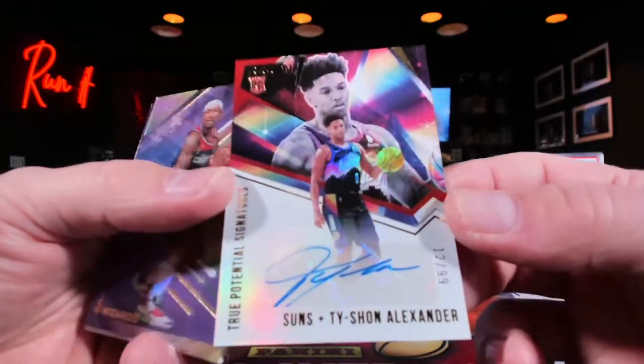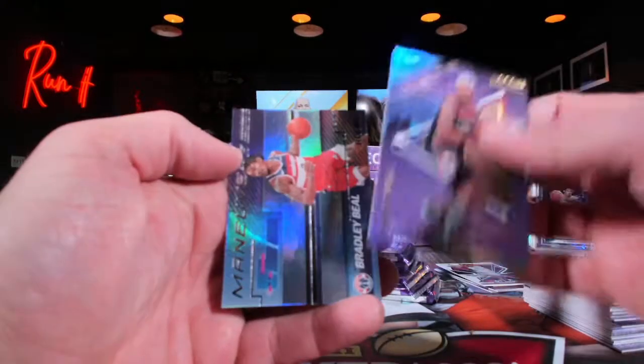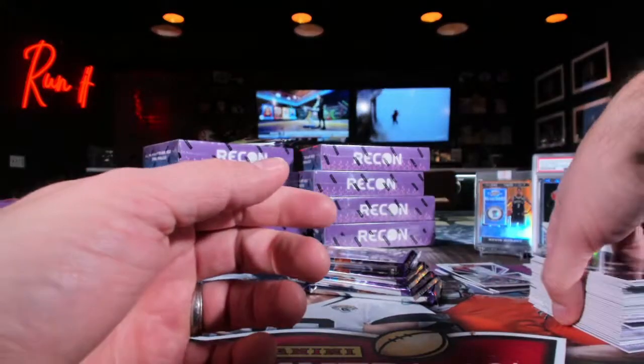Tyshawn Alexander over to the Suns, 12 out of 99 — not gonna do it. We have so many boxes to go, which would be nice. Another Russell Westbrook, not numbered.